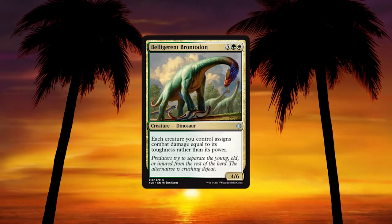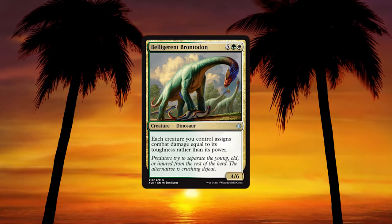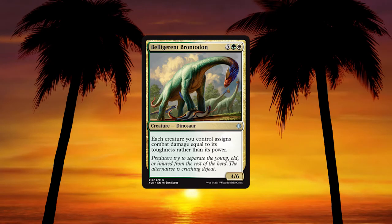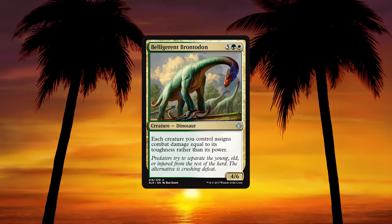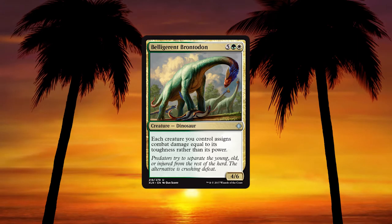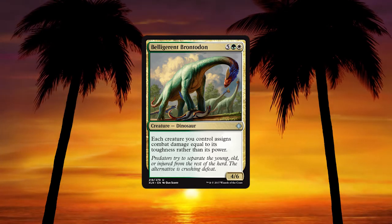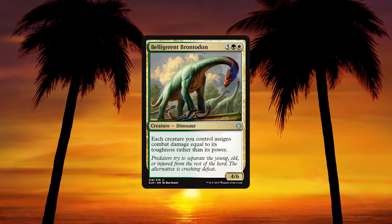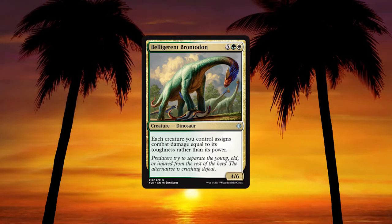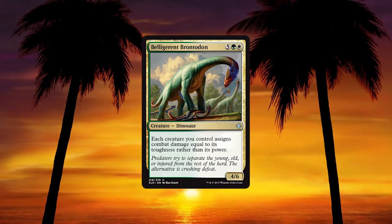Belligerent Brontodon — 5 green and white for a 4/6 dinosaur; each creature you control assigns combat damage equal to its toughness rather than its power. This is a build-around card — really splashy for an uncommon. It's just using the sheer volume of the body of your creatures, very relevant for dinosaurs since they've got some very tough bodies. All those vanilla ones that are like a 1/7 are now swinging for 7. It costs 6 so you can't always rely on it, but I still want to try a build-around and ramp into it.